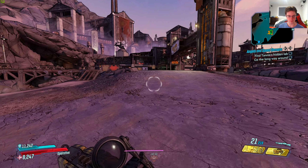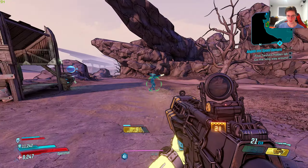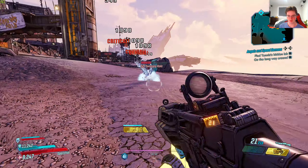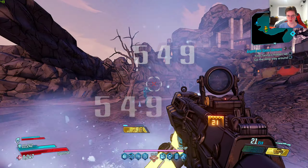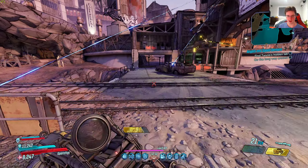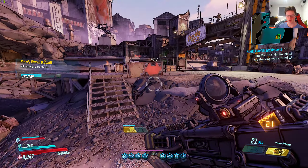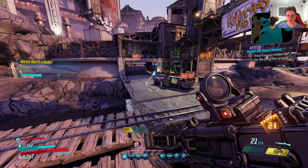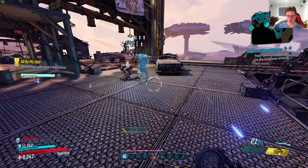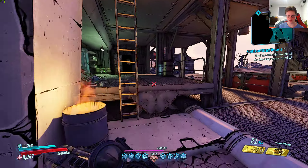Let's test this out. If I do this, you can see that there's a nova effect between each other. If I can face towards Zane and then do that — there we go, there's the cryo nova effect. And if we go over here and get this guy to melee Zane — there we go, you saw the shock effect. That is the legendary effect for this class mod: the shock nova effect for Zane's Digiclone.